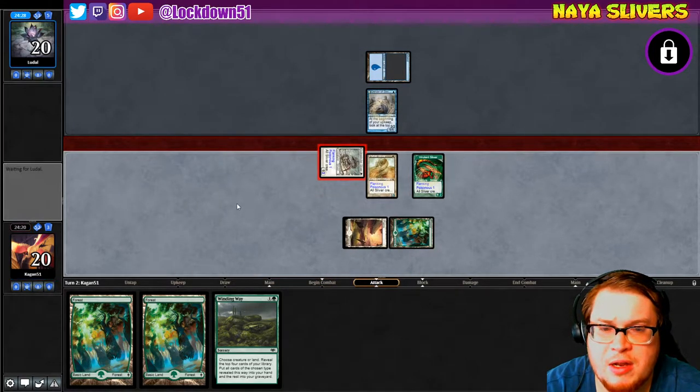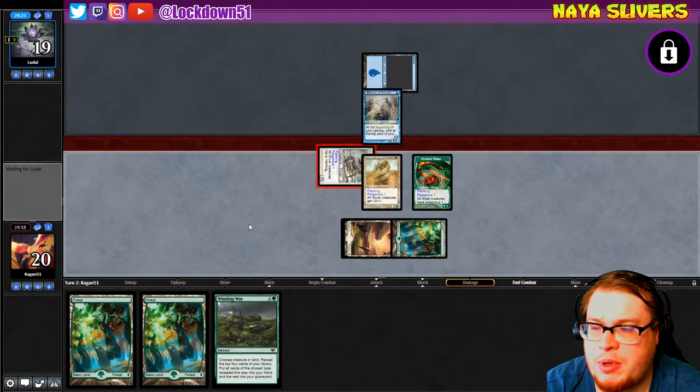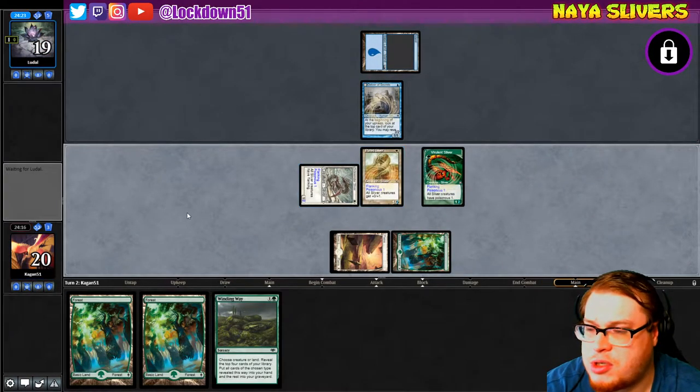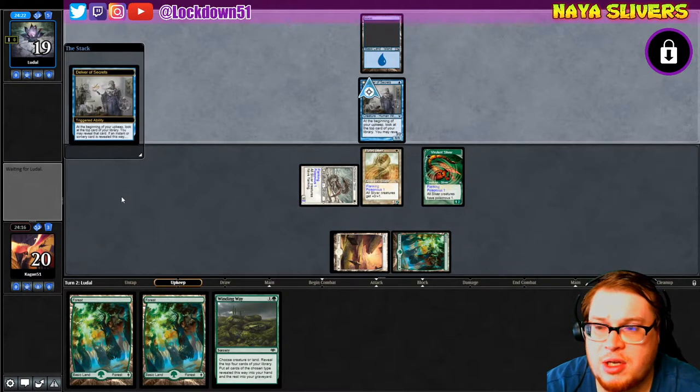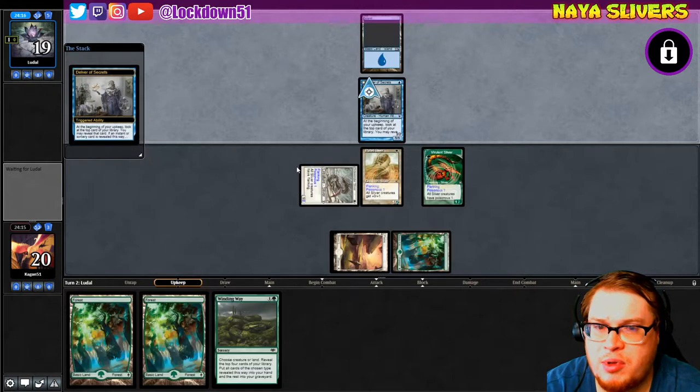We're going in for some damage with Poisonous — that was a good draw on Viverlin. Next turn we can go Winding Way holding up a Plains, and maybe try to get another Plated or something like that. Unless they hold up counterspell, in which case we'll just chill and wait. Still got a decent board against blue.